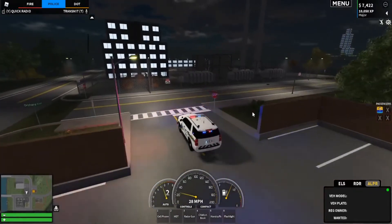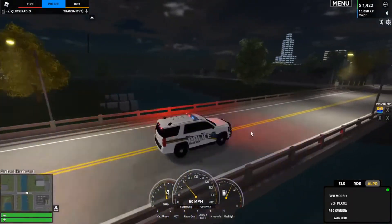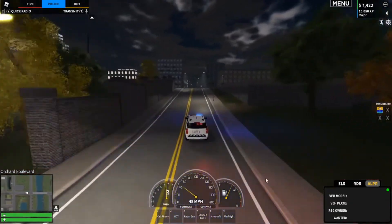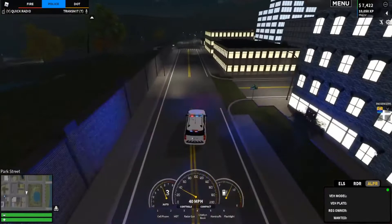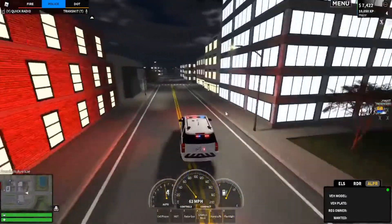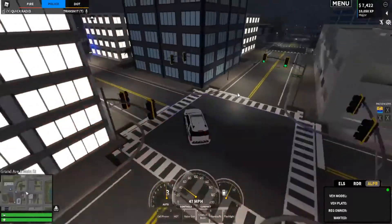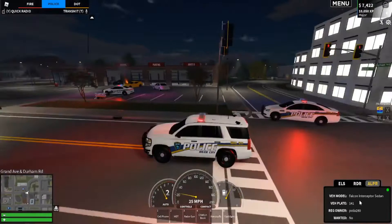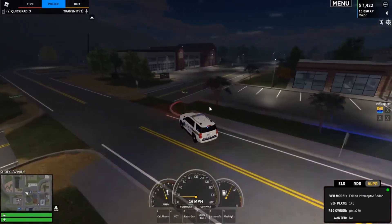The ALPR — I'll just go find someone really quickly and show you what it looks like. The ALPR has vehicle model, vehicle plate, registration owner, the owner of the vehicle, and if they're wanted or not. I just need to find someone to test that out. There are some bugs in your game, by the way — you have to be in close range of it for it to be able to scan. But there is that for you all.